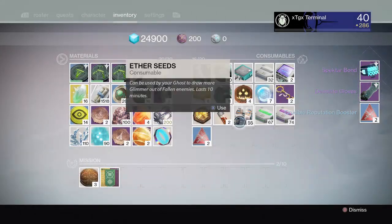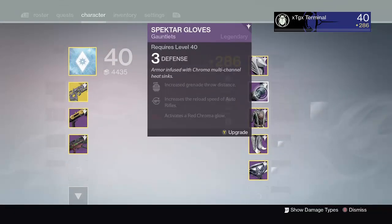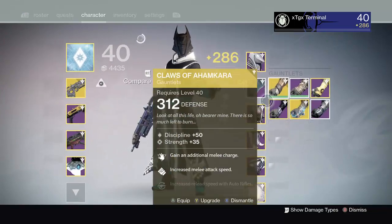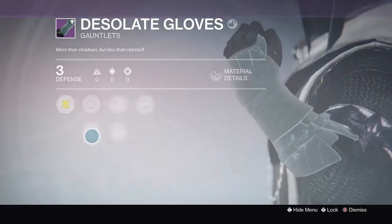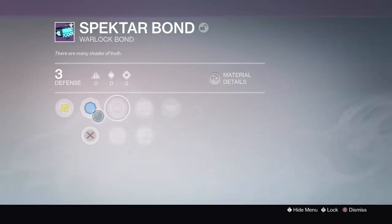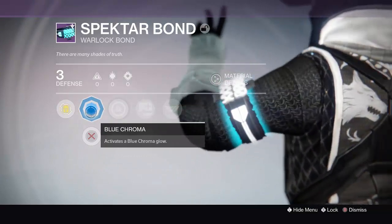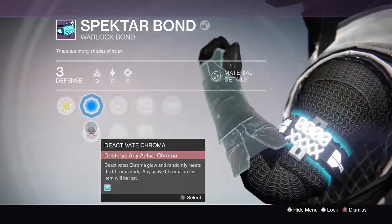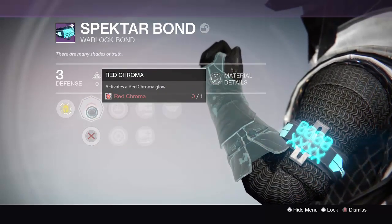Opening the second treasure: Spectre Bond, Desolate Gloves, and Crucible reputation. The reputation rewards are kind of obvious. The Desolate Gloves look like Taken gloves — they look sick! Can I put a note on this one? Blue chroma again. Is that all it does? That's actually not too bad.